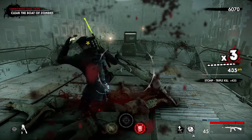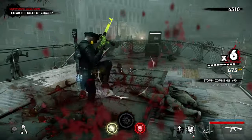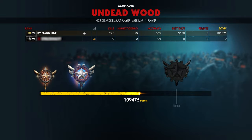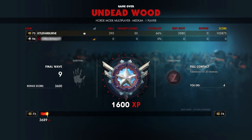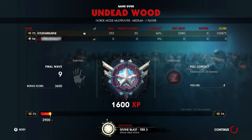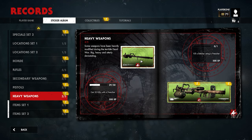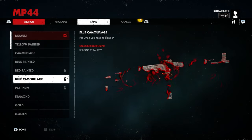Sometimes you want to stop and smell the roses, or at least the pools of congealed blood where the roses used to be. And sometimes you don't. Maybe your mates are all level bazillions already and you've just picked up the game, or maybe you're pathologically averse to seeing a player rank without a nice fat number and a ridiculous array of regalia next to it. Whatever your peccadillo, these 8 tips will get everything unlocked quicker than a hotel room door at a speedrunners conference.